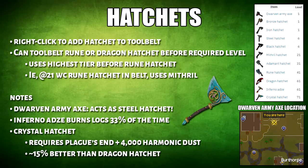To start things off, here are the list of hatchets and their level requirements. Having a higher tier hatchet means higher woodcutting success. You can add hatchets to your tool belt by right clicking it.